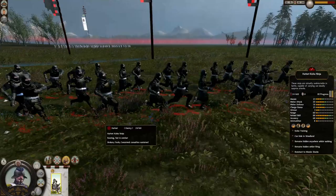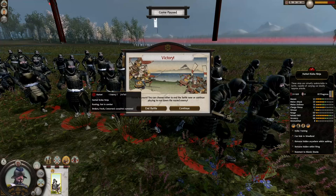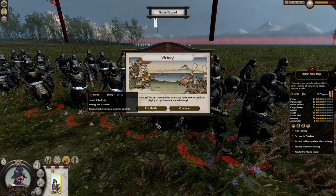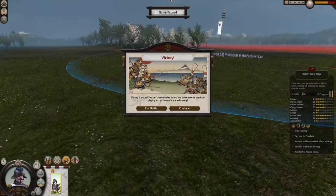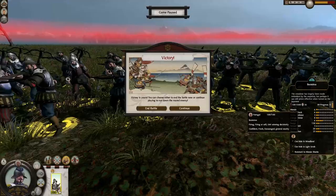The crossbowmen were so powerful — they killed around 36 to 38 of them. Even fully upgraded, the Hattori Kisho Ninja could not get close enough to the crossbowmen. These guys are absolutely monsters. Thank you very much for watching this 1v1 — hope you all enjoyed, and see you all next time!